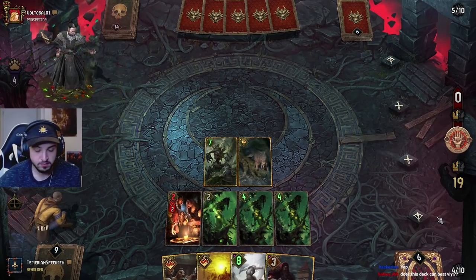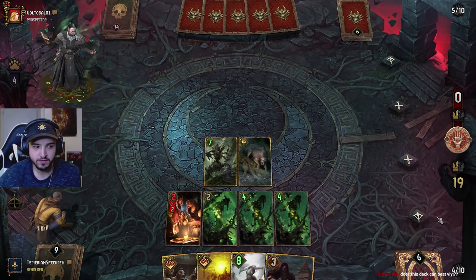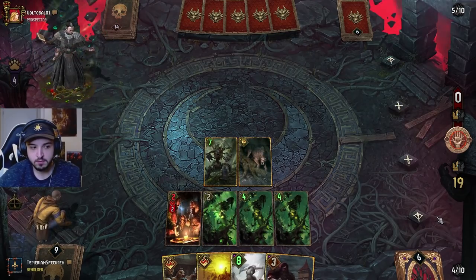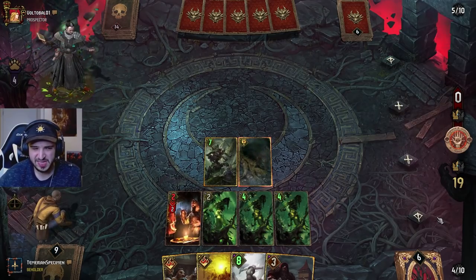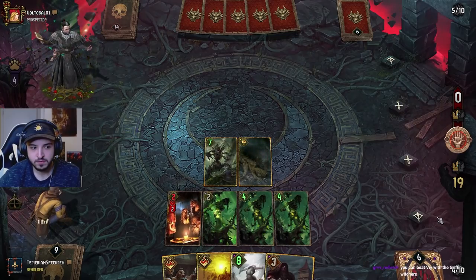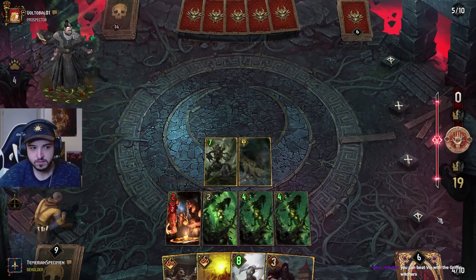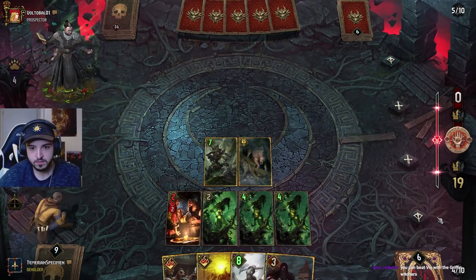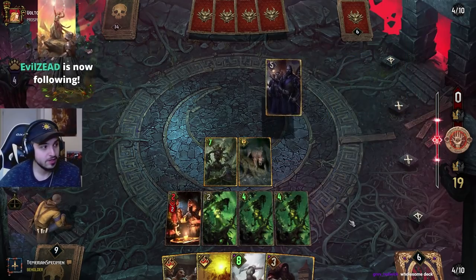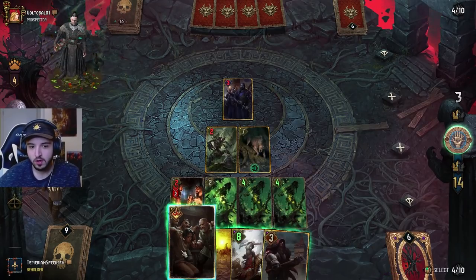How does this deck beat V? I have no idea, we've got Heat Wave. It's probably a bad matchup but don't they need Slicers to stick? Don't we just kill all the Slicers? Look at this — it's outrageous. This is where our Waylay would come in — look at the Circle of Life Waylay value here. We just hadn't spent them all in round one.